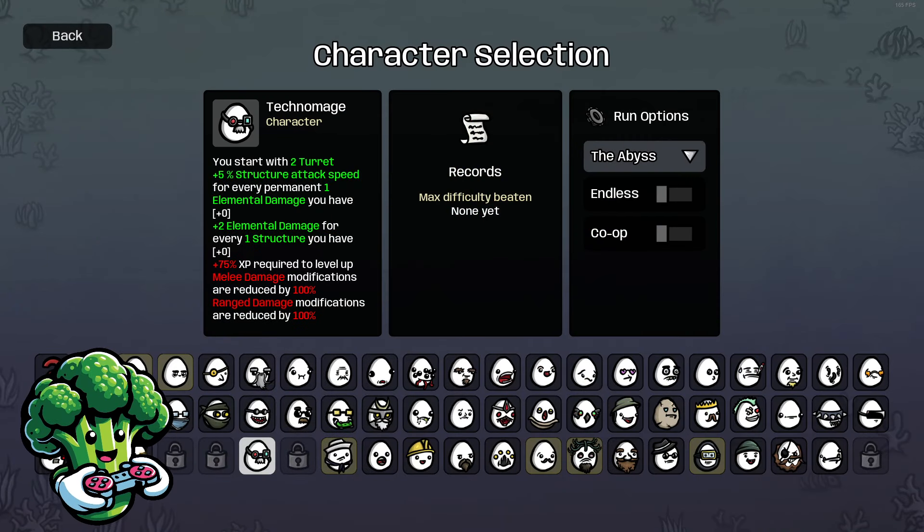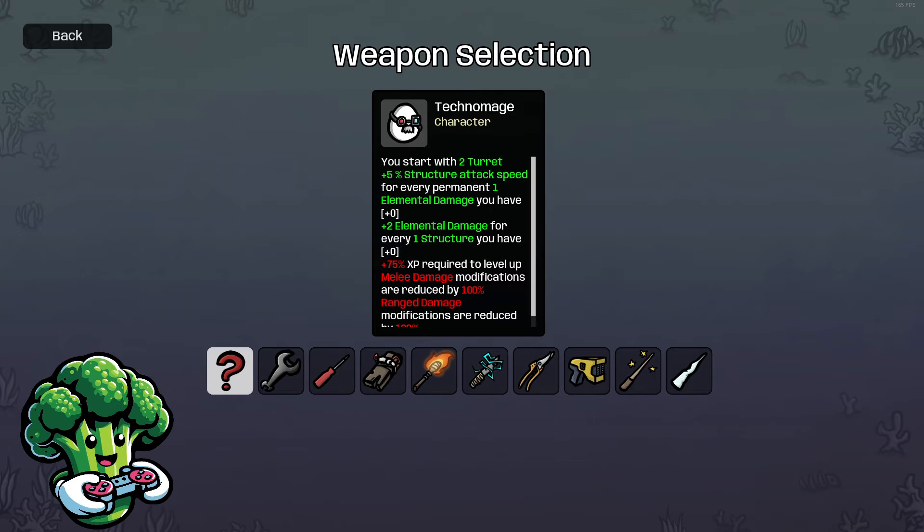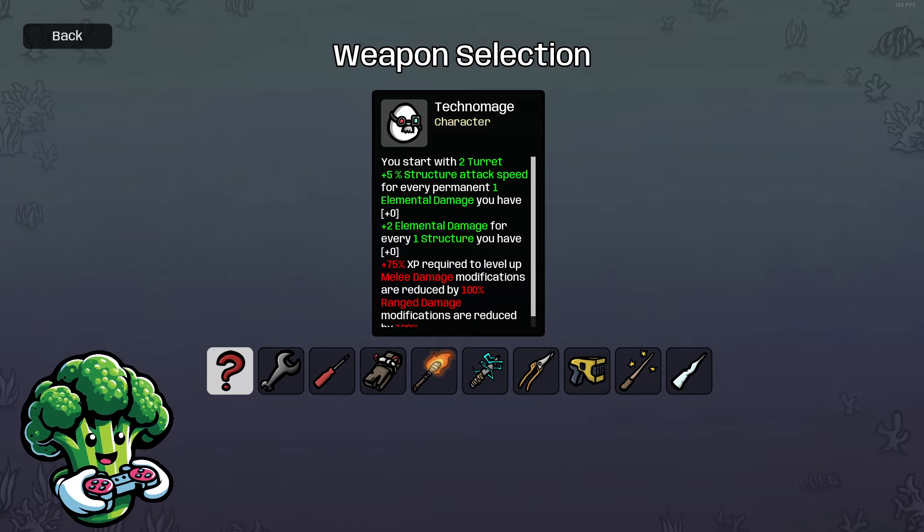Hey everybody, welcome back to another Danger Five run. Today we're going to be doing the Techno Mage. Techno Mage is a newer character with the DLC, so I wanted to give it a shot. I just got done doing Crazy — it was a super fun run. Techno Mage gets two turrets to start out.